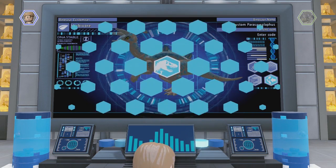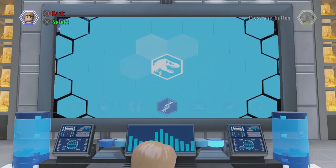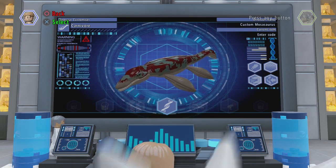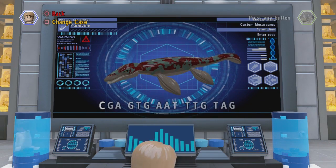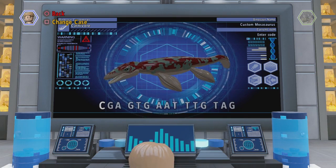As for the Mosasaur, I did exactly the same. There it is — it's the Spinosaur from Jurassic Park 3, but in Mosasaur form! The Triceratops seems to like that. So again, if you want to copy this into your own park, into your own game — there's the code.